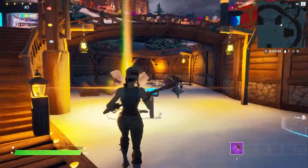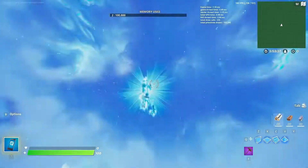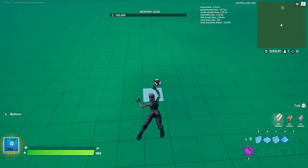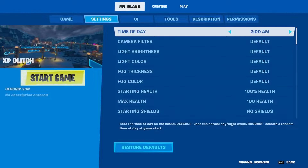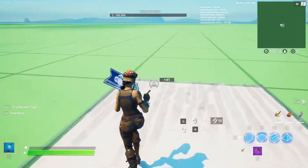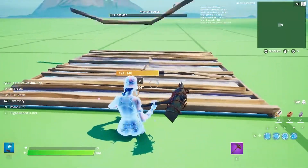As you guys can see, it's already loaded up. The island is named 'XP glitch,' so go ahead and jump into the rift. Once you are in the island, fly down to the white square. As you guys can see, there's a white square in the very middle of this island. Let me go ahead and set the time so you guys can actually see what I'm doing, because it's kind of dark right now. Now we are in the XP glitch island, so go ahead and locate the white square.